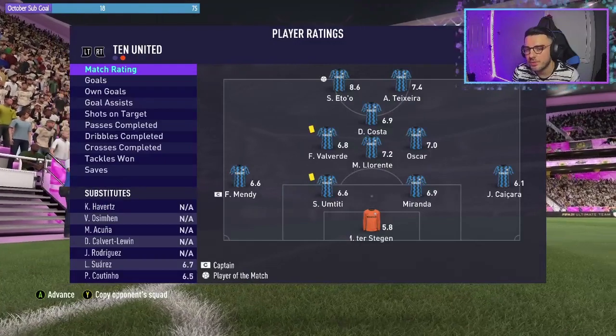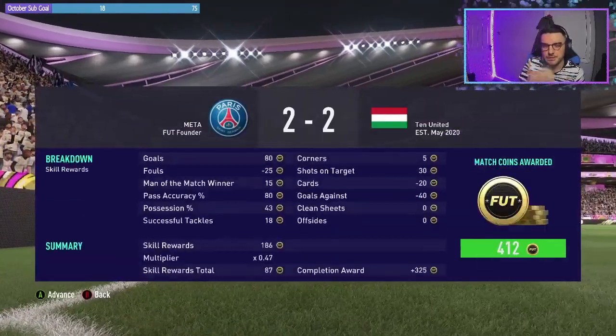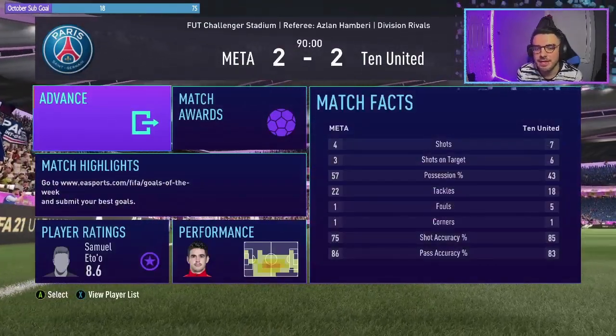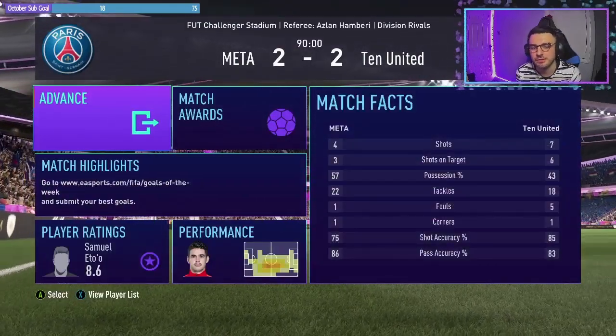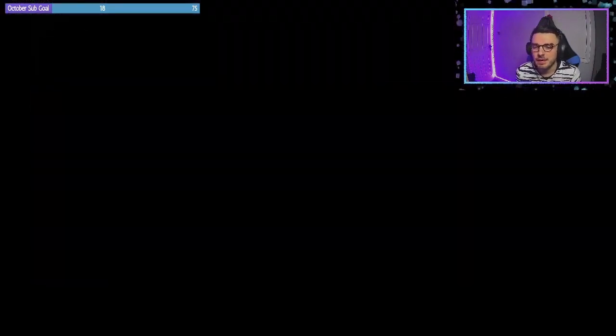Samuel rated 8.6 for that game — he got the two goals, Teixeira with the two assists again. Looking at the match stats: seven shots, six on target compared to his four shots, three on target. A bit unlucky but it is what it is.